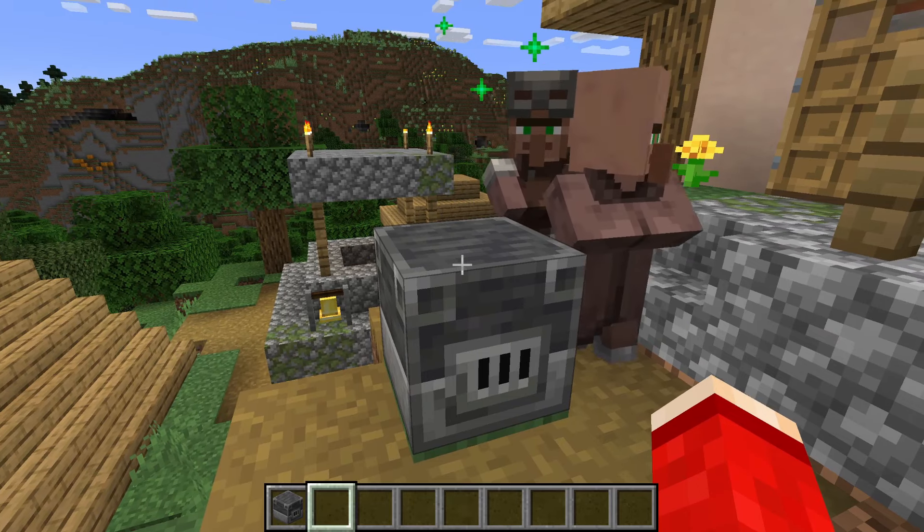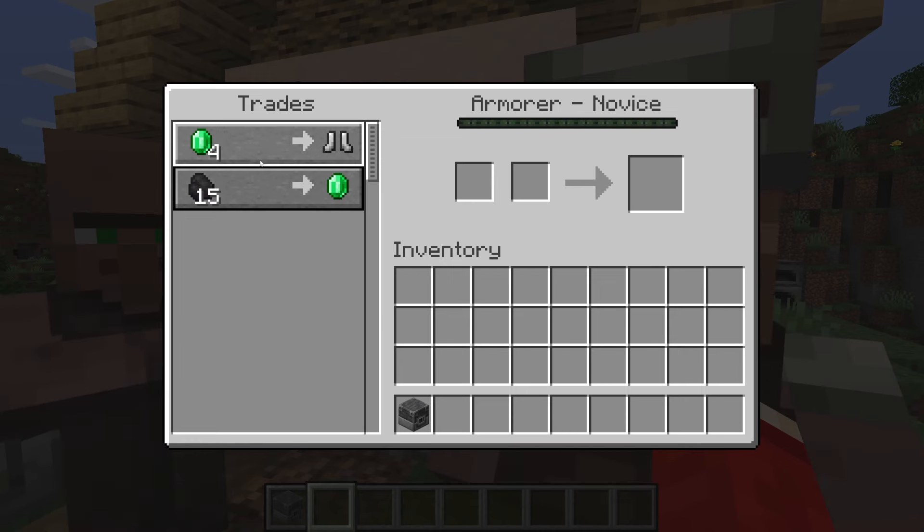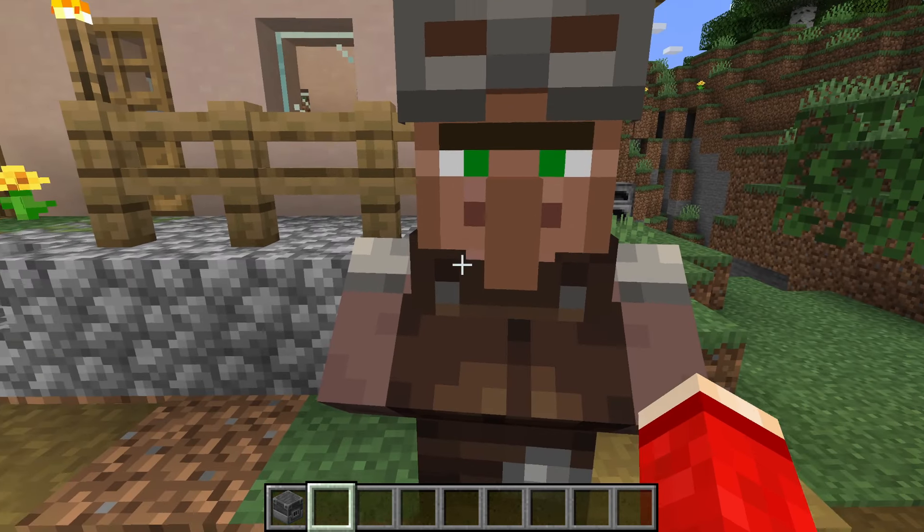As you can see, another one actually came along and took it. You can then right click on them and as you can see they're an armourer and we can start trading with them. If you found this useful then leave a like.